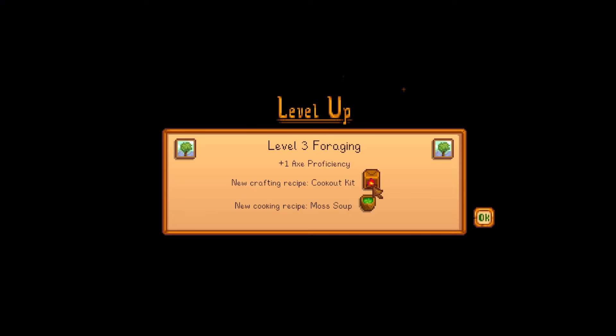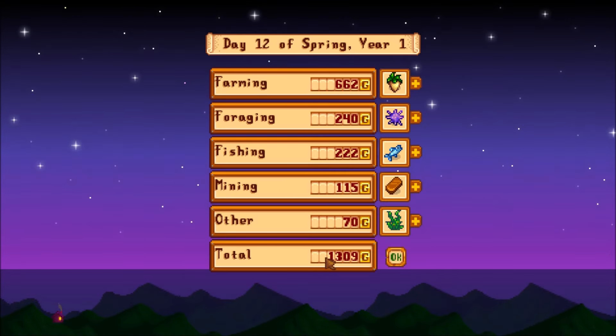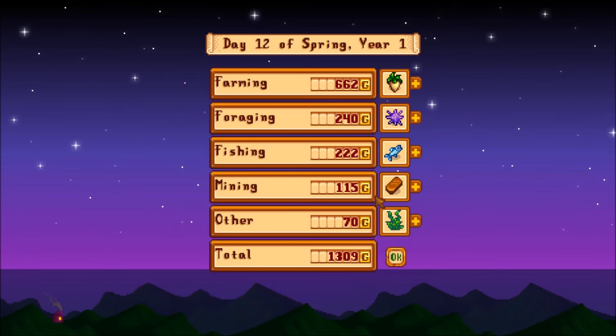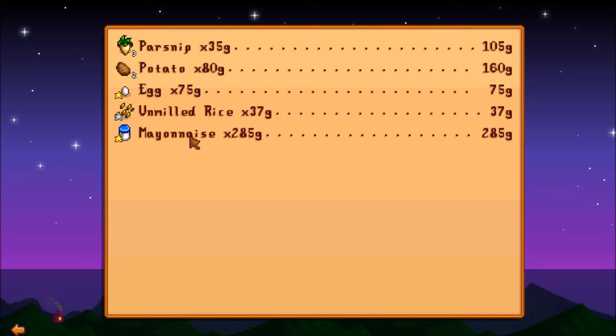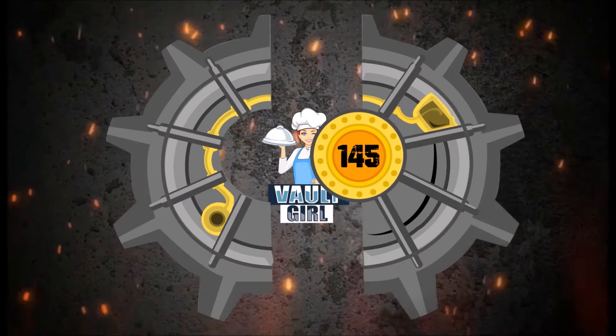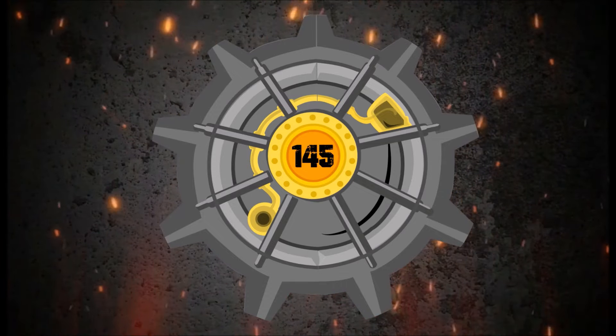We did get a level up — we can make the cookout kit. A little bit of cooking, and moss soup — new recipe, but we're not going to be able to do anything with that until summer. How much are we going to get? Over a thousand — exactly what I was wanting. Our best seller? The mayonnaise — mayonnaise is where it's at. In the next episode we're going to be going over there and stomping Abigail in the dust at the egg festival. Thank you all so very much for joining me today — hope you guys have enjoyed and I hope I'll see you in the next one.